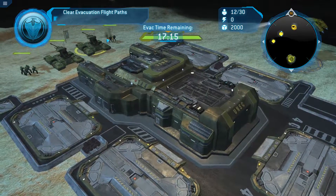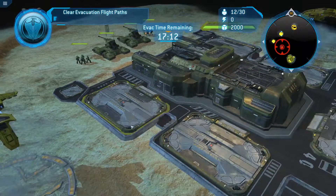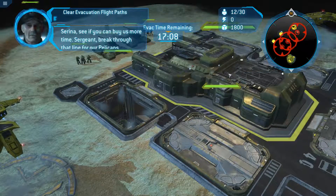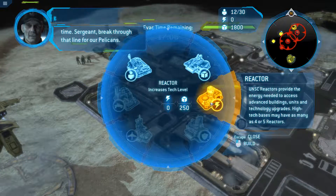Oh yeah, this one's a tides mission. So — supply pad, supply pad. Serena, see if you can buy us more time. We need two reactors. We have two tanks already, so that is good news.